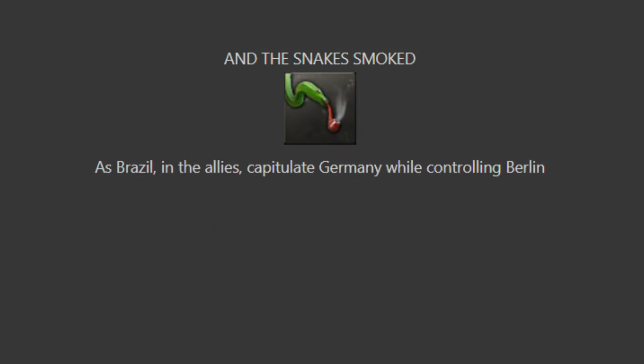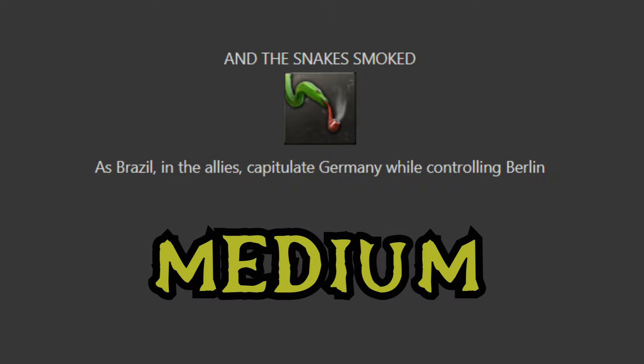And the Snakes Smoked: as Brazil in the allies, capitulate Germany while controlling Berlin. It's hard to say with this one — I'm kind of biased, so for me I want to say easy, but for the general player base I'm probably going to stick this in medium. Playing as Brazil I think you've got a pretty good basis to grow. We've seen so much potential with their industry focuses, nobody's going to war with you, so you can really focus everything on helping the allies capitulate Germany and kind of just stealing Berlin from under them, especially in the peace conference. Maybe for more experienced players it's easy.